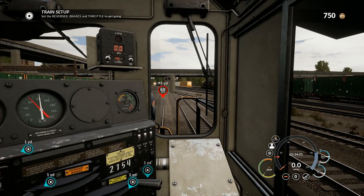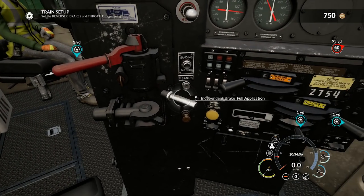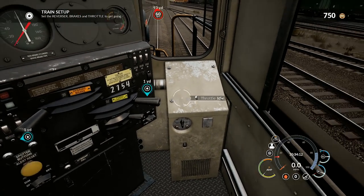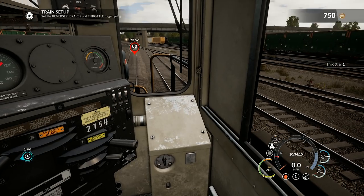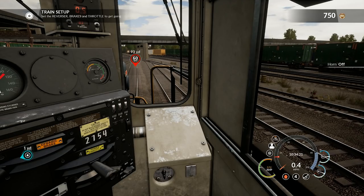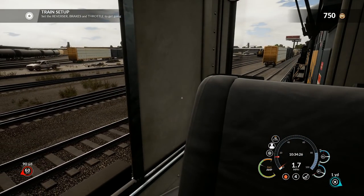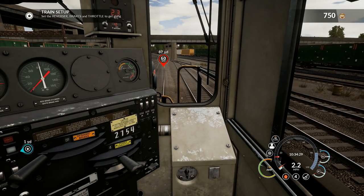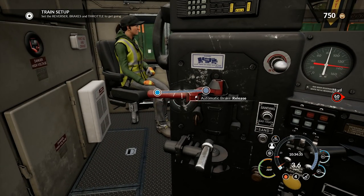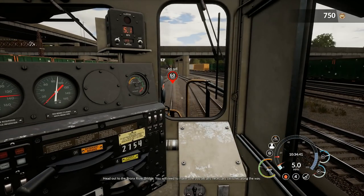Climb aboard, sit in the engineer's seat of the lead locomotive. Set the reverser, brakes, and throttle to get going. Reverser goes to forward, throttle to four — takes a little bit of power to get this baby moving. Couple blasts of the horn to let people know we're rolling out. We also need to make sure this brake is all the way to release.